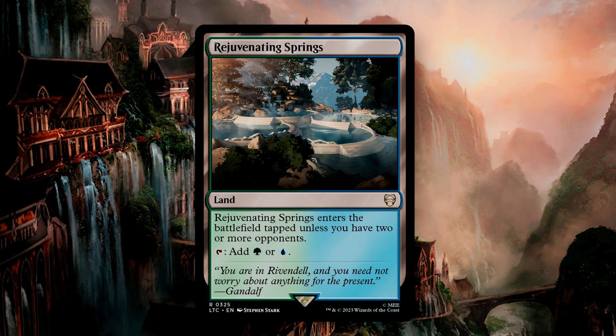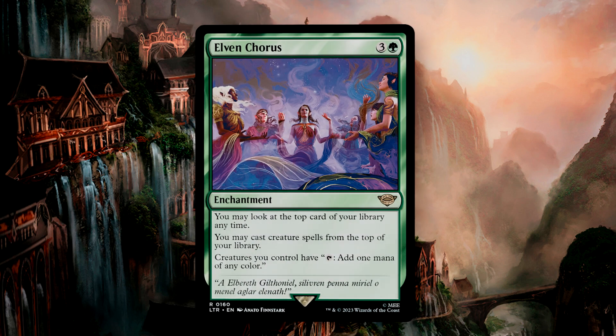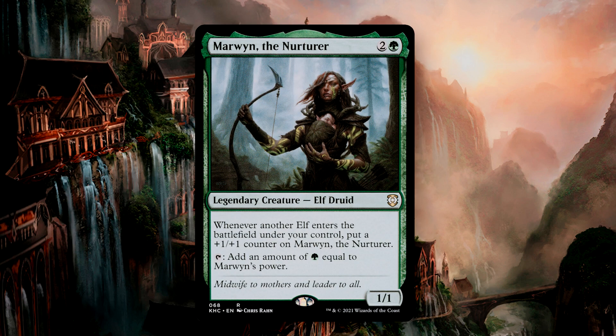Now let's talk upgrades. This is an elf deck at its core, and for the most part you could just take a lot of your better elves and shove them in. Elrond, Lord of Rivendell, is actually my preferred variant of Elrond, as it gives you some repeatable scry off of your elf generation and offers you the ring-tempting ability. Elven Chorus gives you access to the top card of your library for casting as long as it's a creature, and you also turn all of your creatures into mana dorks, which is especially useful when making multiple tokens. We also can utilize quite a few cards from Magic's past. Edric, Spymaster of Trest, gives you card draw whenever you connect a creature to an opponent, and can also be used to deter attacks at you. Marwyn, the Nurturer, is considered one of the best elf commanders, and given our elf generation abilities, it would serve the deck well as an additional mana source.